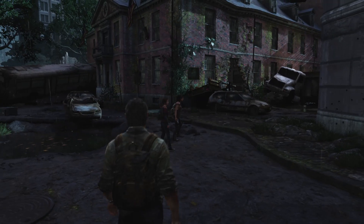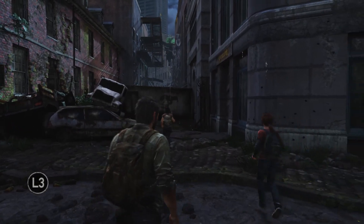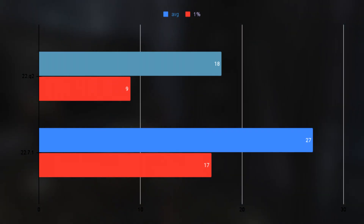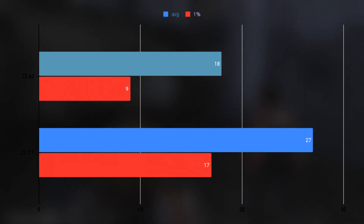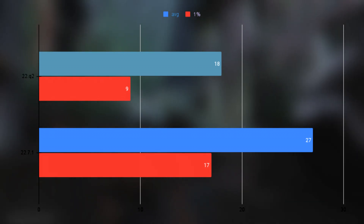And finally, The Last of Us. The graphics are mostly slightly broken using OpenGL, but they broke differently with the new driver — more effects are displaying, but the characters were flickering through every color. The average using the old driver was 18 FPS with 1% lows of 9 FPS, while the new driver got 27 FPS average and 17 FPS 1% lows. Comparing to Vulkan, it still gets 30 FPS average and 20 FPS 1% lows.